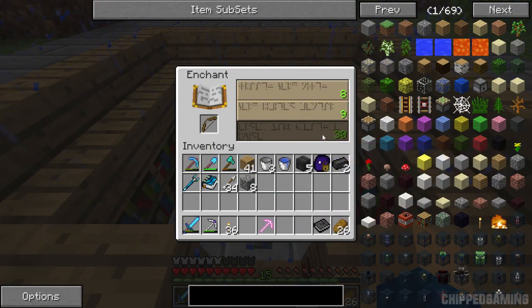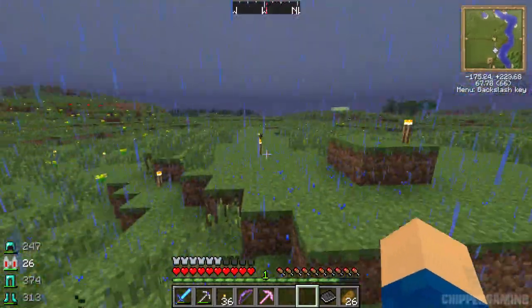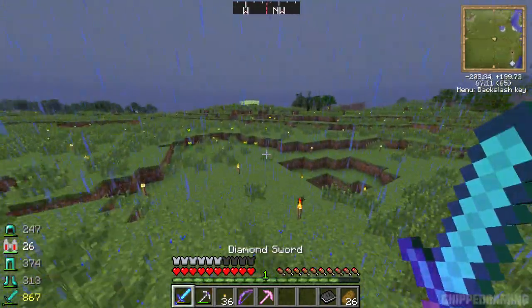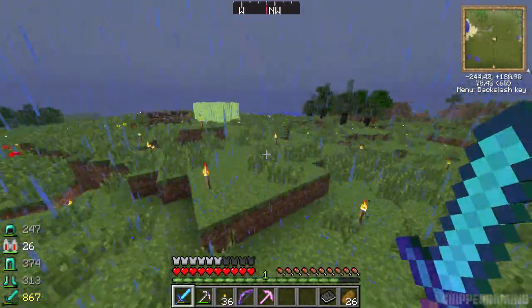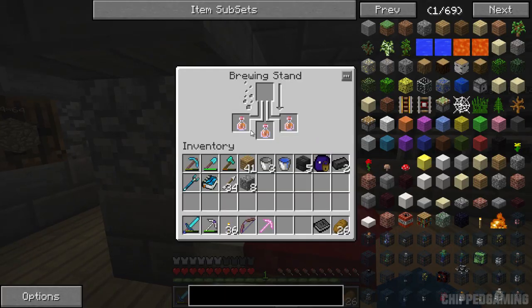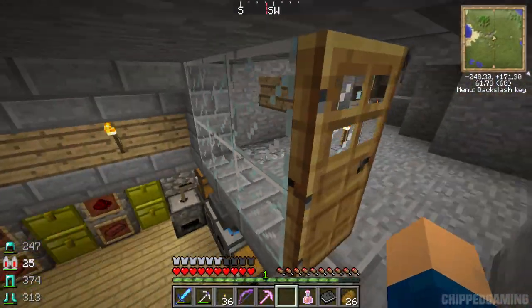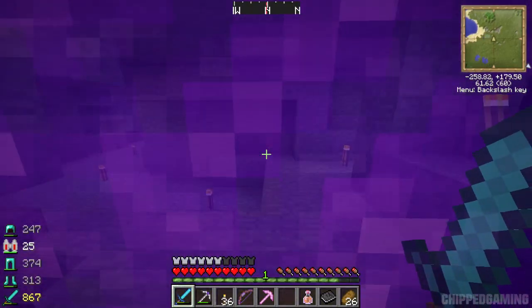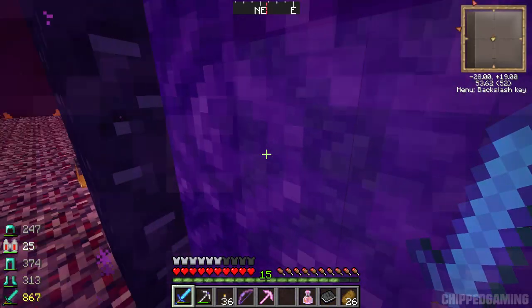Just before going into the nether, I decided to pop together a bow - level 14, Punch I. Not particularly great but it's an enchantment. I wanted that in case there were ghasts. I went in there before and got fed up with ghasts shooting me while I was trying to roam around. I also went and made myself a brewing stand and brewed some fire resistance potions - just in case we get in a bad spot near lava. We've got a jetpack and so on, and I'm prone to having the jetpack run out of power above lava.